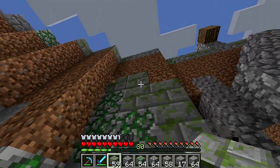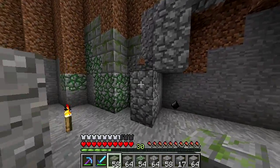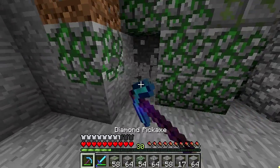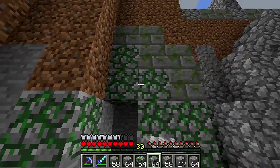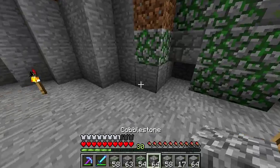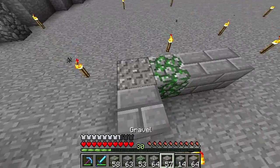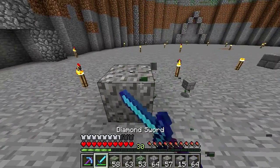I actually made a creative world and mimicked this build just to give myself ideas and inspiration for the walls. This is already turning out better than it did in my creative world. I've noticed some blocks look good together and some don't — like this mossy stone looks really bad beside stone brick or gravel; it just doesn't fit.